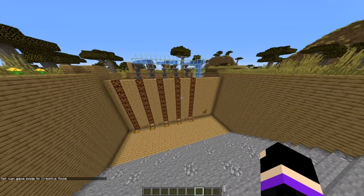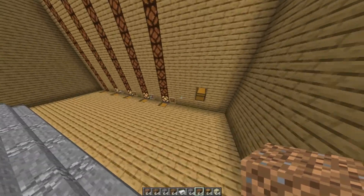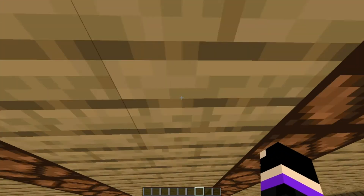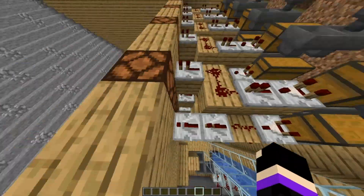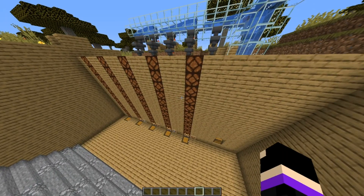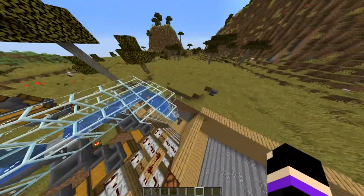So here we are at the build and it is a really simple build to make. The main construction is you can throw a bunch of stuff in here and eventually it'll start getting pushed out into all of these storage silos, as you can see, with a bunch of chests over here. Eventually once those get filled up, they will start turning on these lights so we know where they are and how much stuff we have.